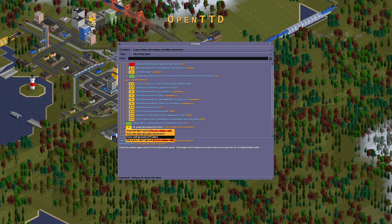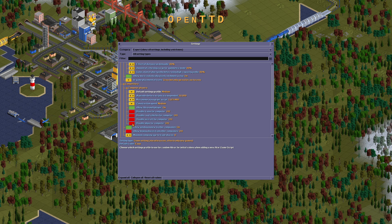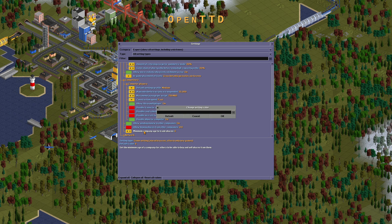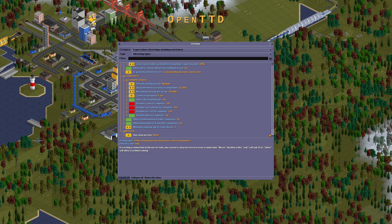You can only grow when you are spread in great forests. Competitors: computer players should be free — about 3. Disable ships for the computer. Construction speed: very fast. You need 12 of these three. Allowing buying shares from other companies network. Services to be allowed. If you expand something, you can see everything in order.